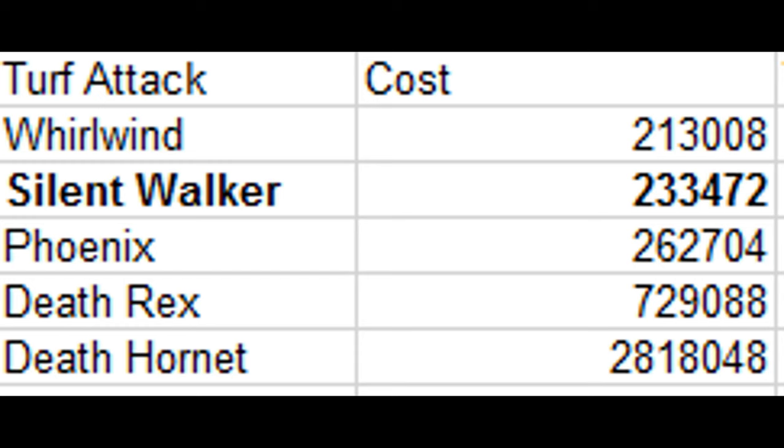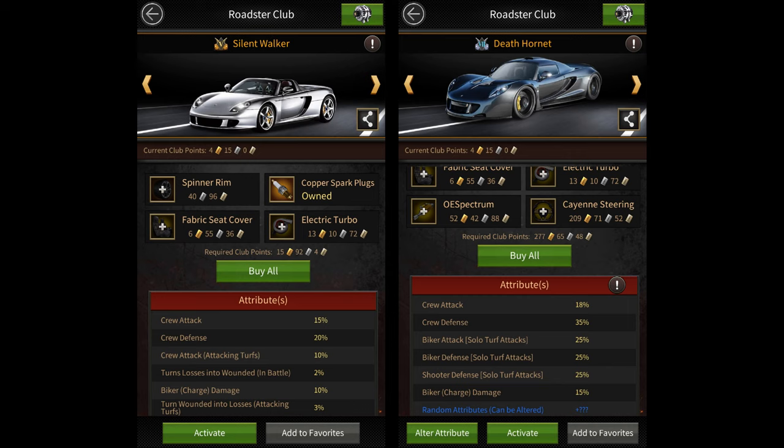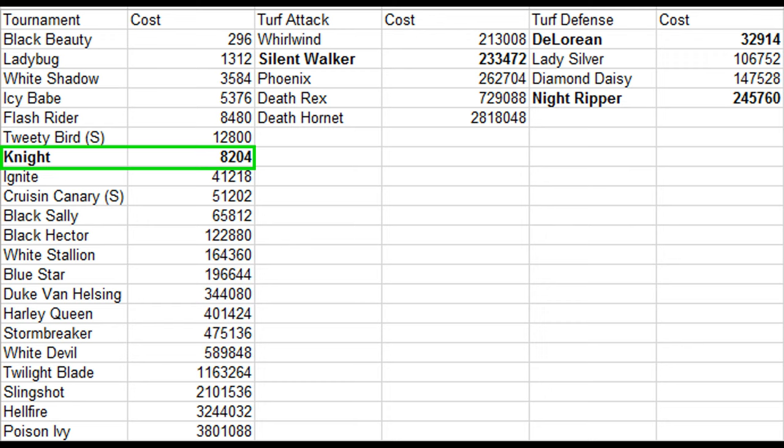The 5th category is the Turf Attack Roadsters. These Roadsters are good while attacking other players' turfs. They include Whirlwind, Silent Walker, Phoenix, Death Rex, and Death Hornet. Out of these, Silent Walker is a pretty solid tournament Roadster as well because of its 10% biker charge damage buff. I've also seen some top players use Death Hornet in the tournament, however I'm not sure if it actually helps, since most of its buffs only apply during solo turf attacks, which means those buffs shouldn't apply during tournament battles and during raids.